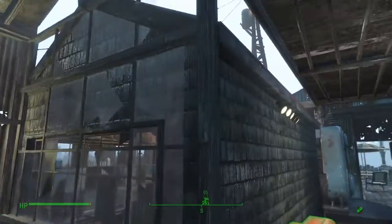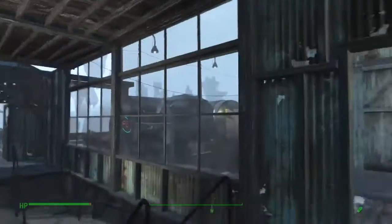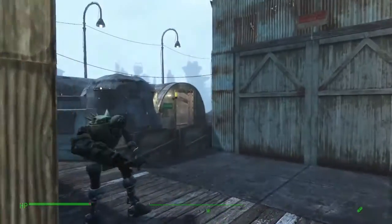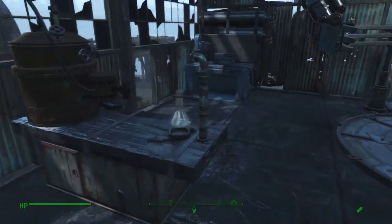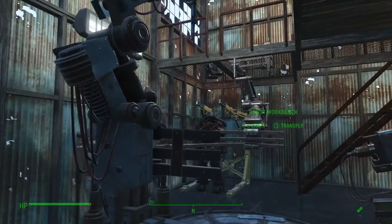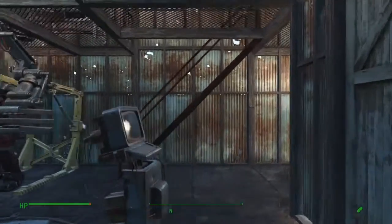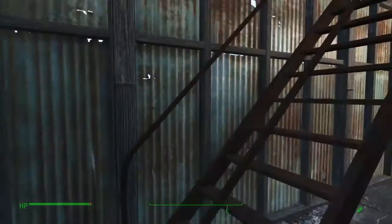Unfortunately, with the original building you can't really build into the walls too well, but I did the best I could. This is where all the work benches are kept: chemistry station, weapons workbench, robot workbench, and one power armor station.